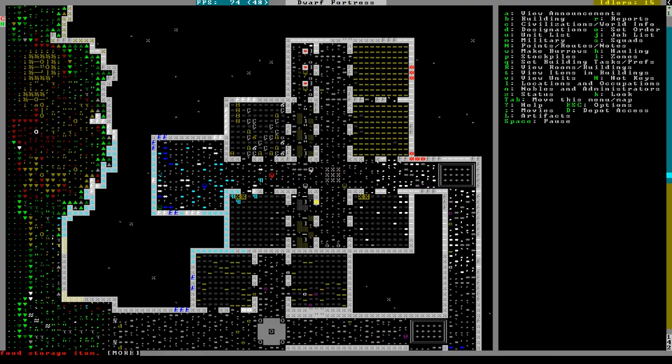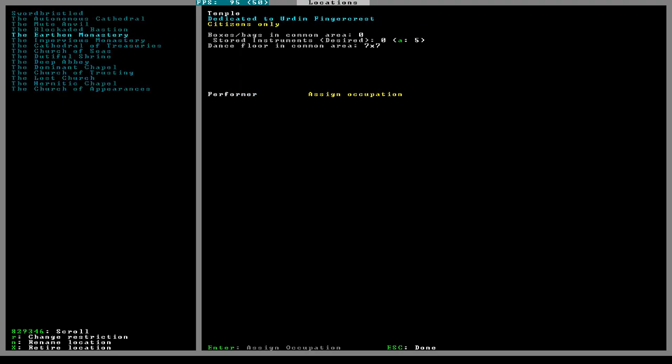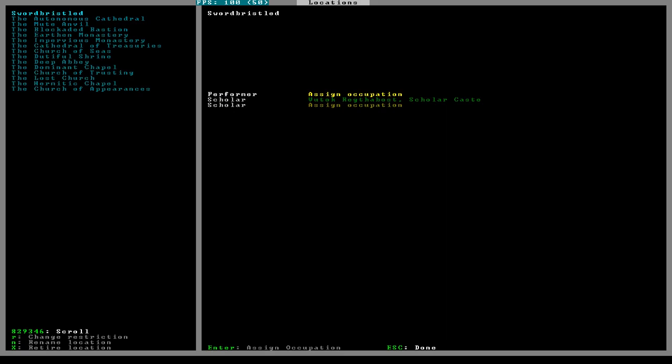I'm afraid to go cut trees because of the titan. One of these libraries - we wanted to get a scribe. I think it's the other guy in the ScholarCast - Cog. Let me check. Yeah, Cog is our only other person, if I'm not mistaken.